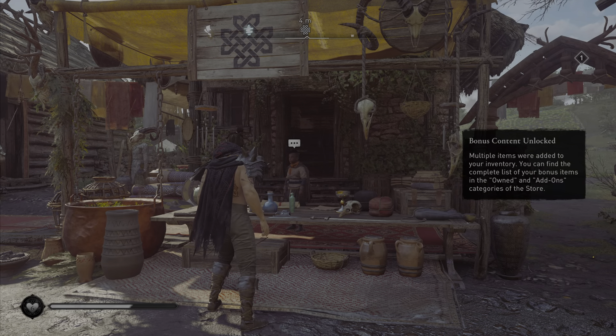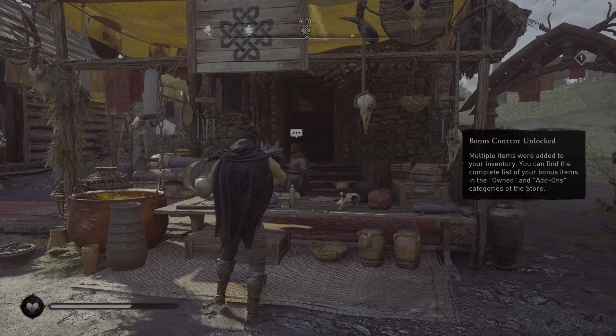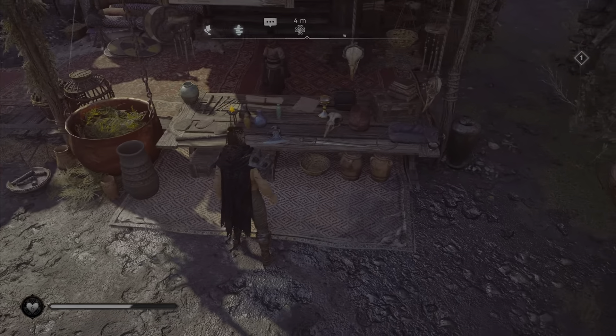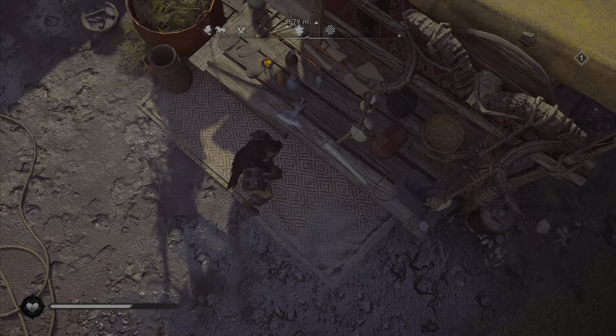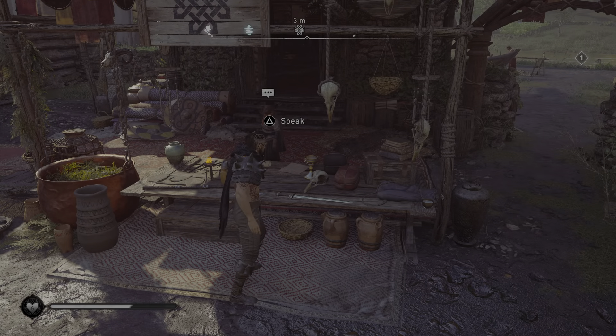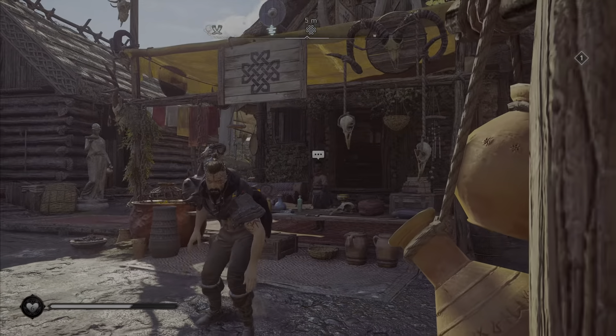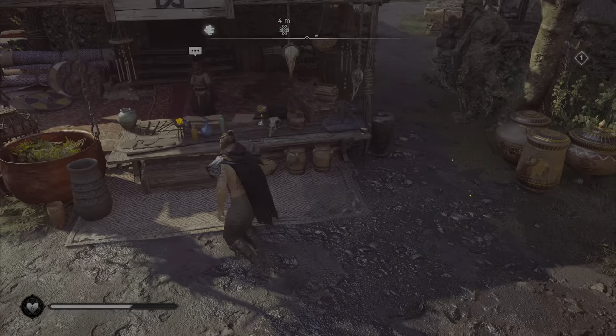Reda, you absolute little bugger. What are you mocking me for? Look at all these fine things that you've got on your desk here. But most importantly, look at this — a one-handed sword! And he won't even give it to you. It's just typical, isn't it, of this game. You find some amazing things around the world that you can't even use.